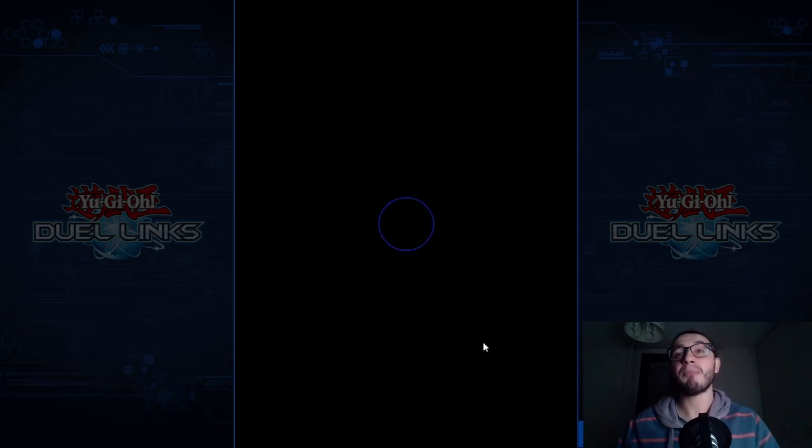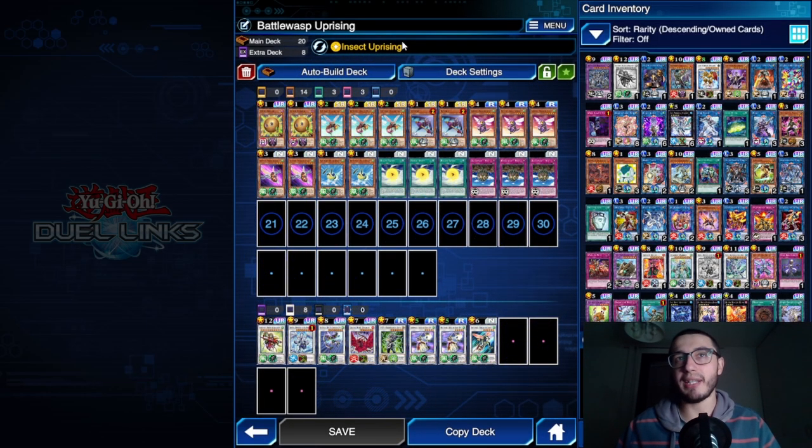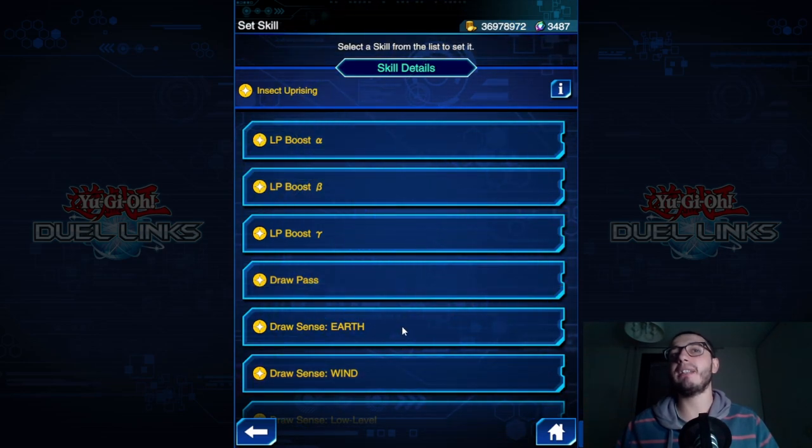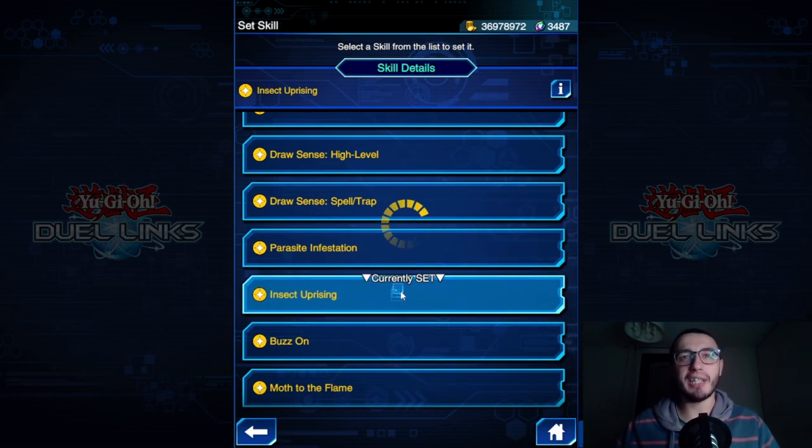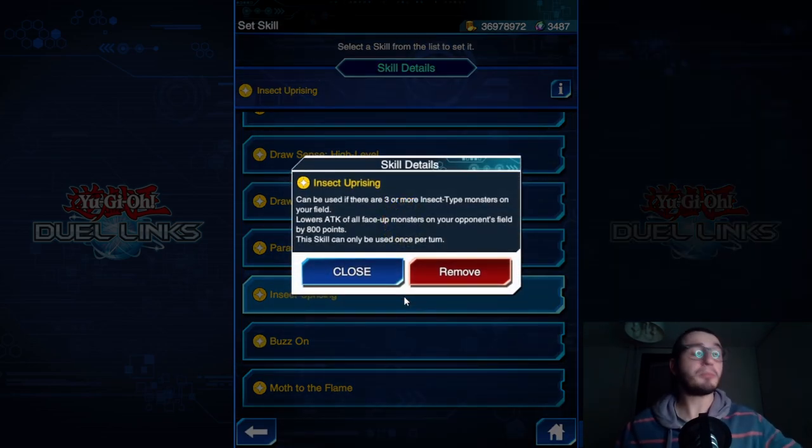Insect Uprising is a skill I already used back in the day when I tried something with Battle Wasp - you should find that video on the channel. What Insect Uprising does is: if you have three or more insect-type monsters on your field, you can activate the skill during your main phase and lower the attack of all your opponent's monsters by 800 points.